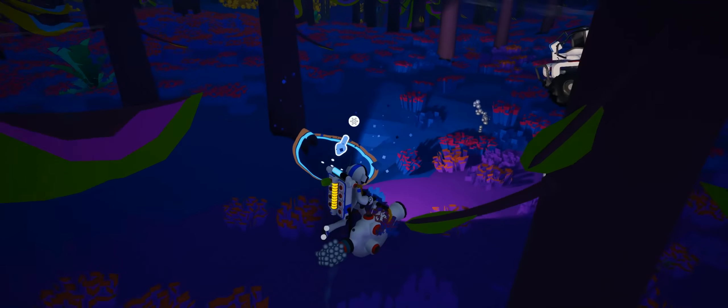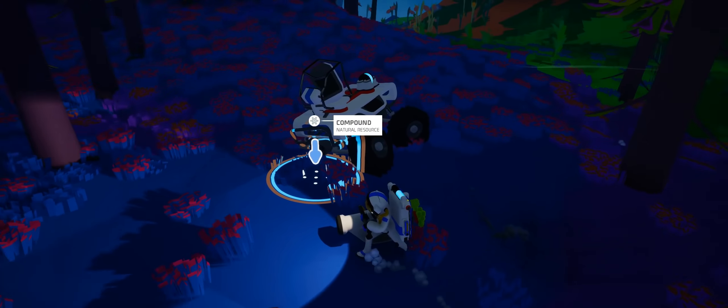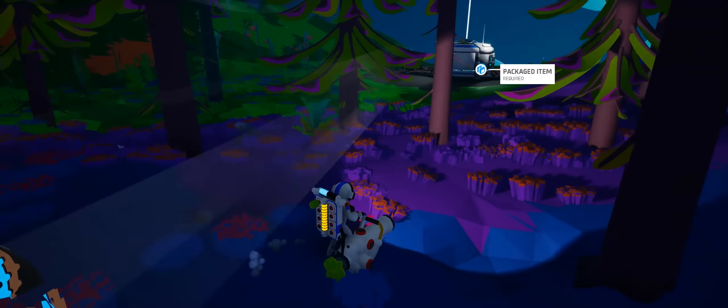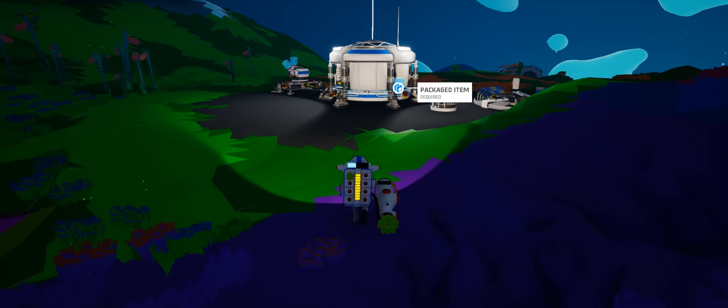We've got to keep an eye on our oxygen, otherwise we're going to die. Oh look, we've got a buggy over here — doesn't look in a good shape. Let's go back and get some oxygen. These different resources I'm collecting can be used as materials on the printing platform to construct stuff. I keep picking up all the organic material — am I losing the compound by doing it? Because without compound, we can't actually do anything.